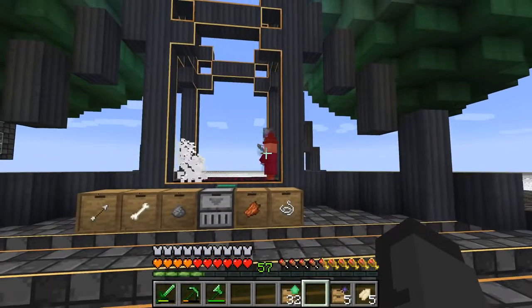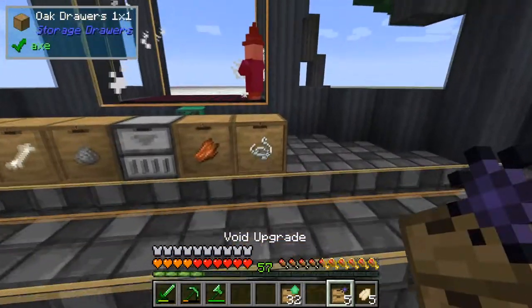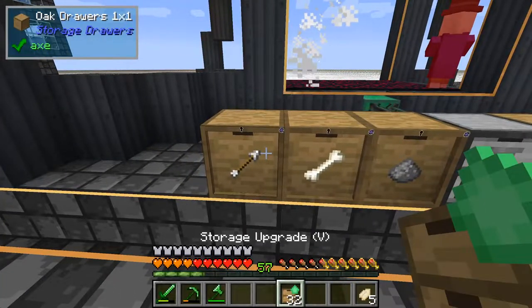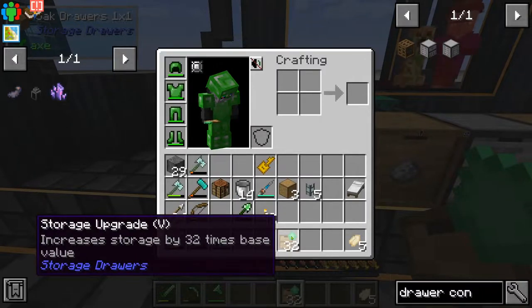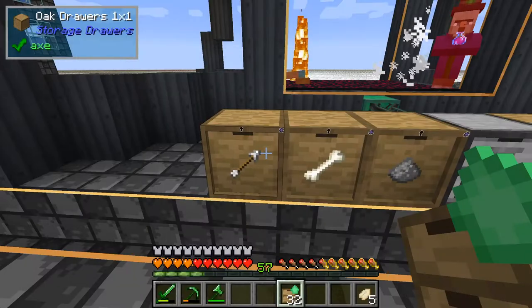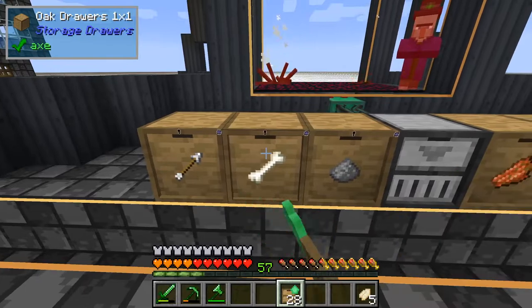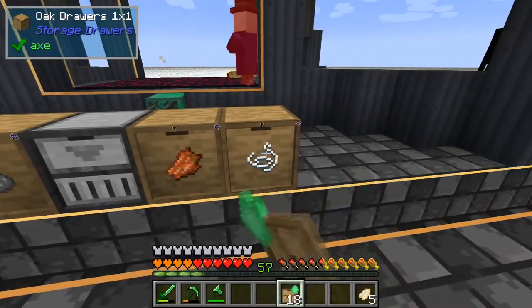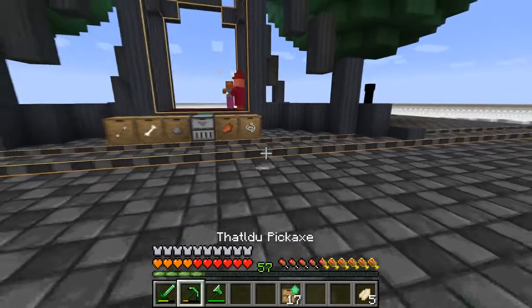We have a resident witch! We need to upgrade the drawers — we're going to put void upgrades on each one, and then emerald storage upgrades which increase storage by 32 times. We'll put about three of those in each drawer. Now we're chilling.